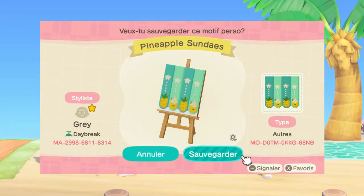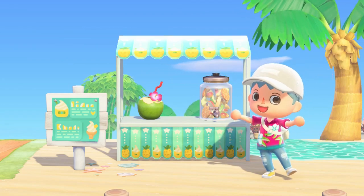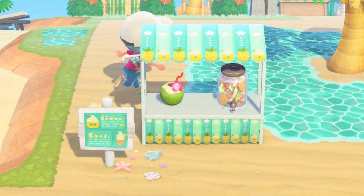Alright guys, so now I'm going to show you some of my favorite stall designs, starting with this pineapple sundae shop. I really like the colors on this one and it also comes with a lovely menu sign.